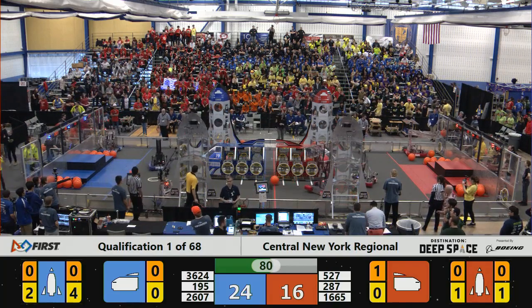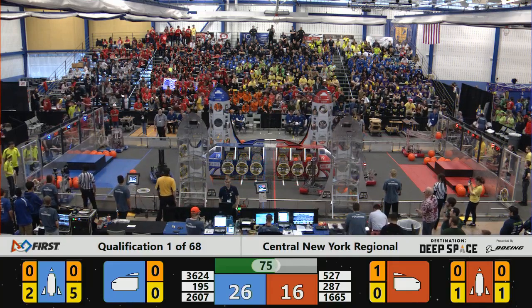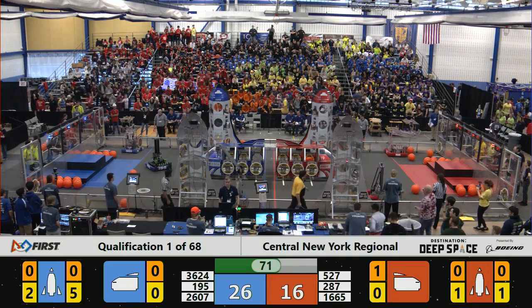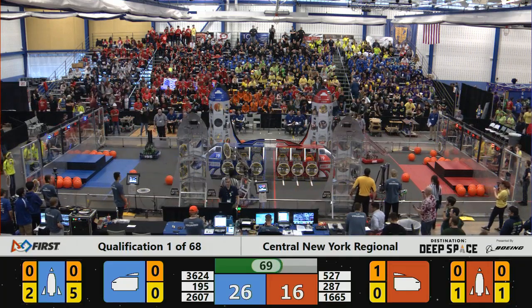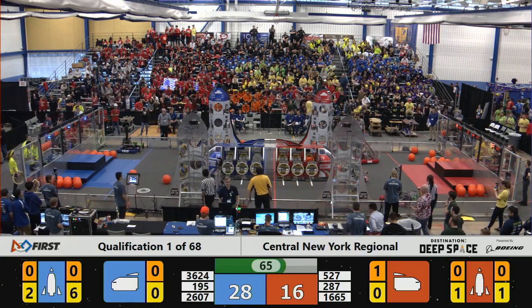Just coming up shy on the cargo placement — they'll pick that up and maybe try again. Thunder Colts working on the blue end of the field at the player station, quickly picking up a hatch, looking to find a place to put it, while their partners the Fighting Robo Vikings place another hatch on the blue rocket.